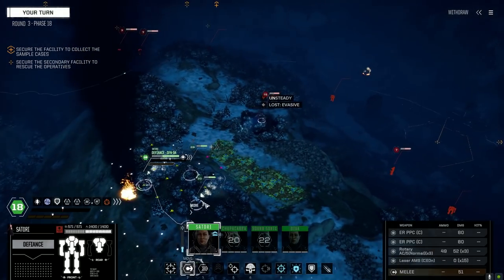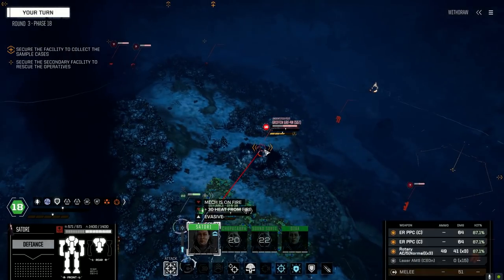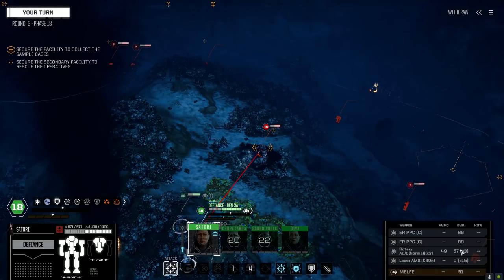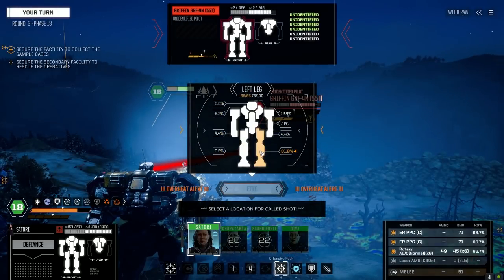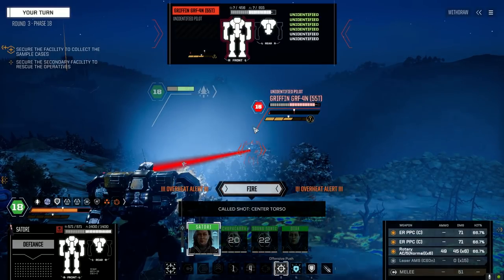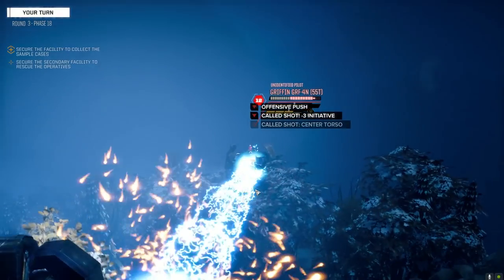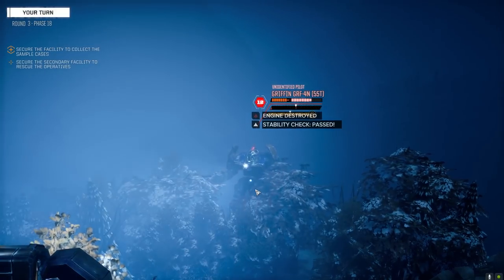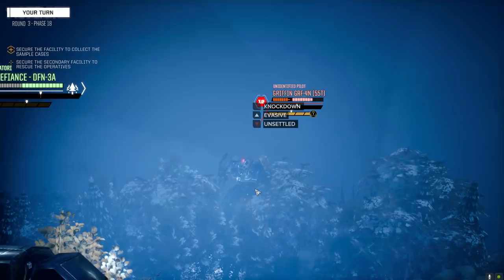Let's give this guy some pain with the rotary Warlord attack. There we go. Now do we offensive push? How much does he got - we're going to overheat. Really low chance to hit the head - we could just go after the CT. Let's just see what we can do with the CT here.